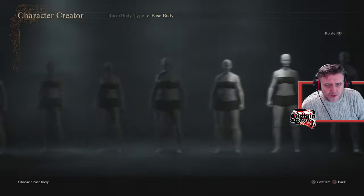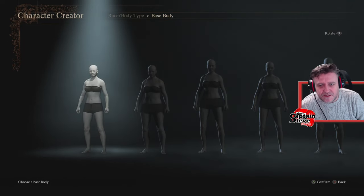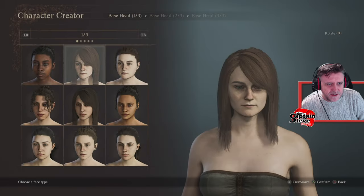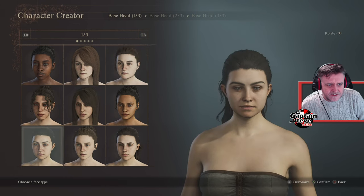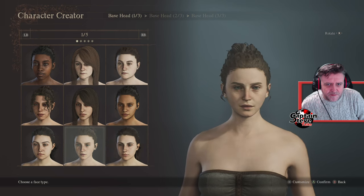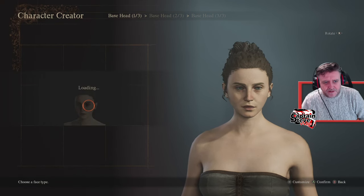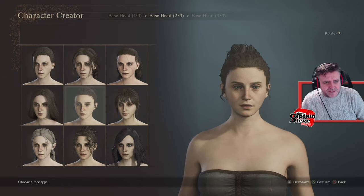I'm going to go for the smallest framed structure that there is. I'm going to be a little demon girl — she's going to be small but pack a punch. Think Battle Angel Alita but red and demon-y. Let's see if we can do the skin color as red. I'm not overly fussed on which preset I go for. That's okay as a base model — I quite like the pointy ears on that one. We'll go for the pointy ears and the pointy chin. That looks a bit demon-y.